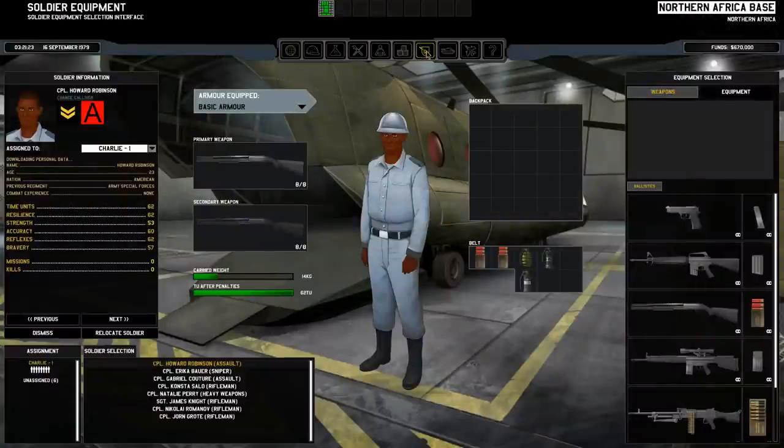If you go up here in the menu at the top, press the one with the shield and the gun on it. As you can see here, we've got these guys equipped to the Charlie One, and you can see this here.